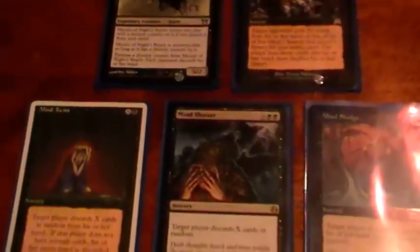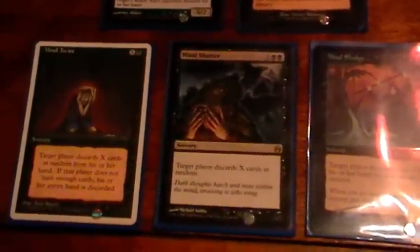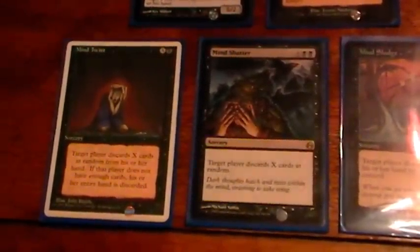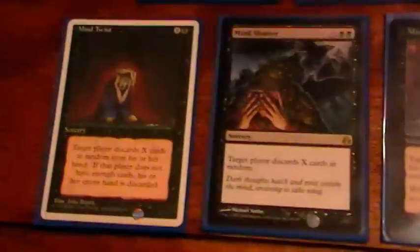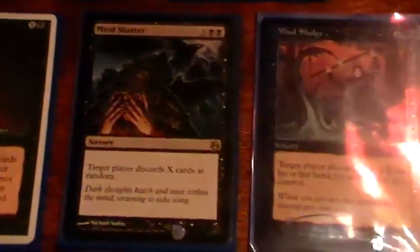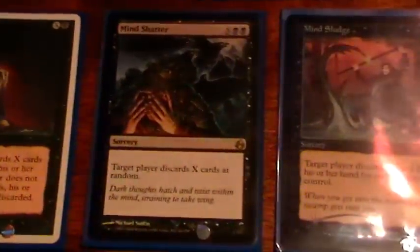Black has the ability to destroy players' hands, and I think this is really relevant in Commander, because blue has the ability to counter spells and basically deal with any threat before it hits the board, while black's answer is being able to deal with threats before they're even cast. These are good especially because people tend to hold onto their hands — they build up their combos and card advantage and wait until the endgame. But these will let you answer those before they get a chance to get there. So you've got Mind Twist, Mind Shatter, and Mind Sludge. Basically you're going to aim to destroy every card in their hand, and there's not much they can do about it. It's really good if you can back one of these up with Seizan and target the combo or control player, because he's the one who's going to be hurting the most if he's just lost his hand.